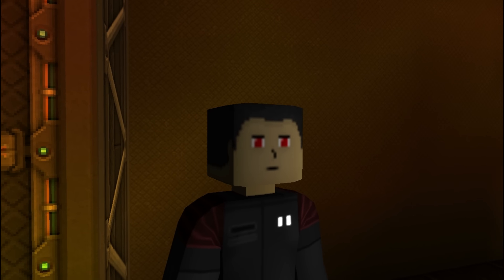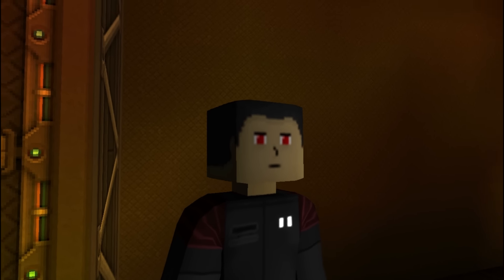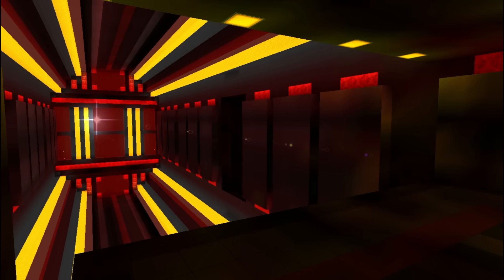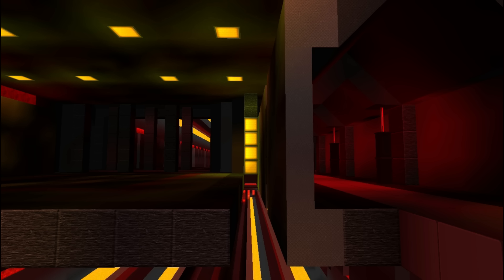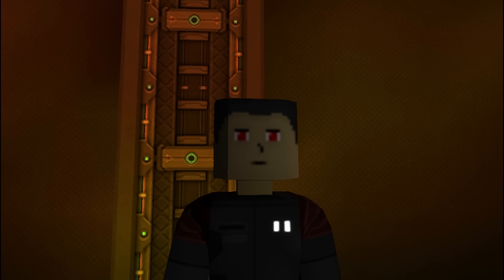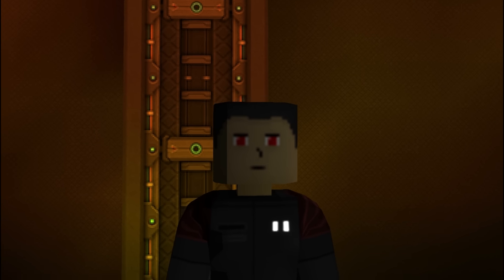Now that you understand the material limitations, let's move on to our example walls. Here we have a room with three types of walls to be placed: plenty space walls, one block space walls, and no block space walls. Each of these walls offers different options and challenges.